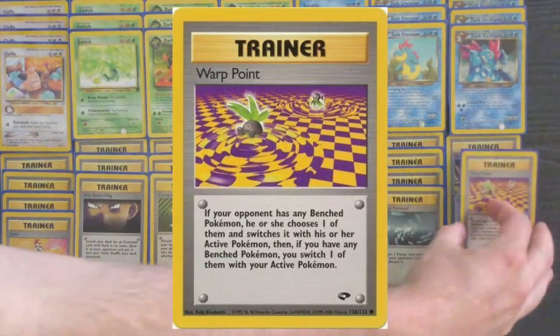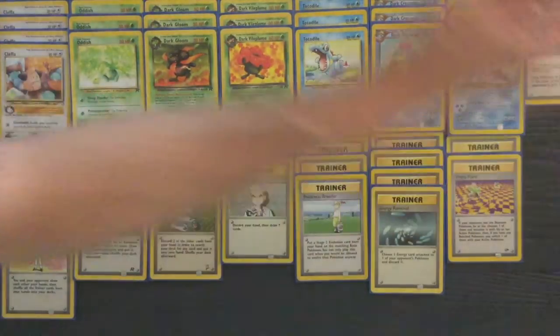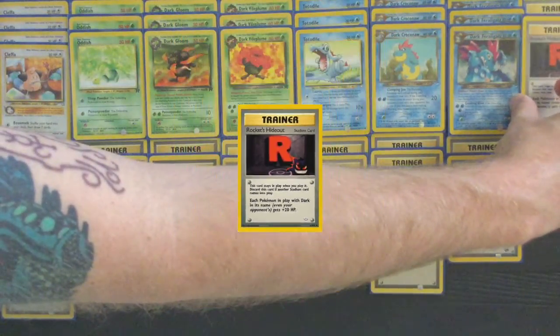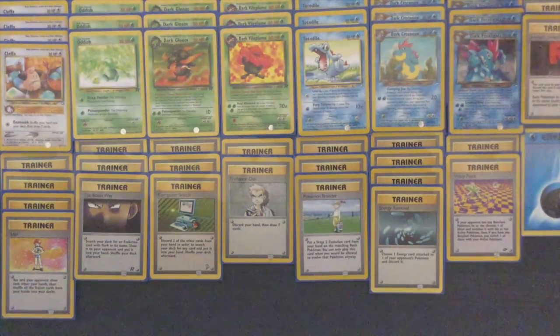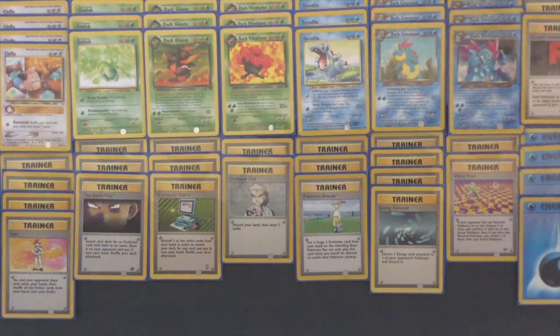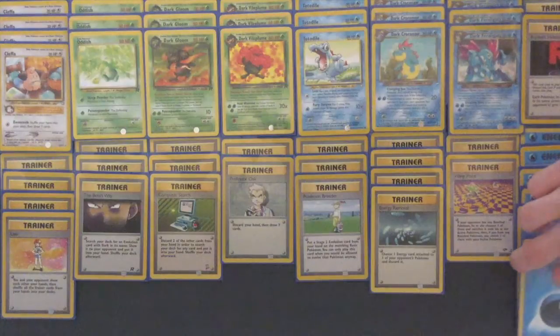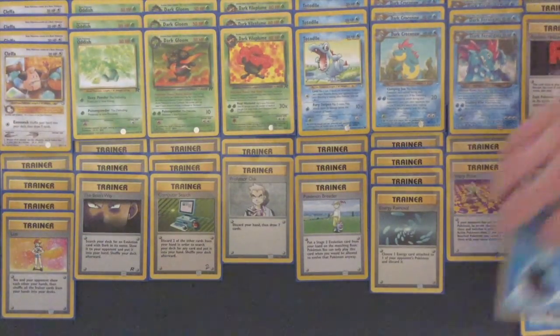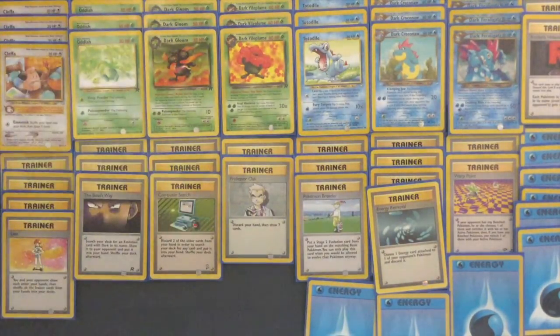Warp Point is included as a measure against the hardest counter to this deck, which is Fossil Muk. If you see your opponent play down a Grimer and you know what's coming, try to Warp Point it into the active position as fast as possible and start attacking it — or knock out the Grimer before it even turns into a Muk. Rocket's Hideout is your go-to Stadium, adding 20 HP to all your Dark Pokémon, putting Dark Gloom and Dark Croconaw out of one-shot range and potentially putting Dark Feraligatr into a three-hit range. The rest of the deck is 15 water energy — no special energy — and you'll never really be energy screwed.